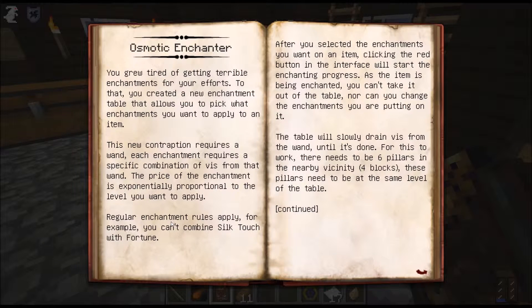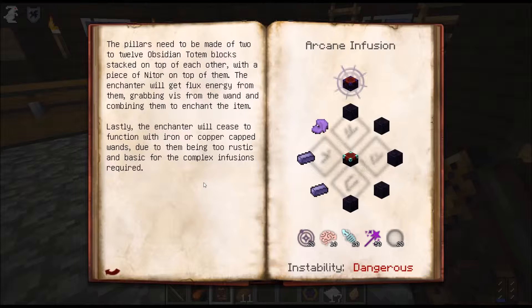For this to work, there need to be six pillars in the nearby vicinity, four blocks away, at the same level as the table. The pillars must be made of two to twelve obsidian totem blocks stacked on top of each other, with a piece of niter on top of each. The enchanter gets flux energy from them, combining vis from the wand to enchant the item. Lastly, the enchanter won't work with iron or copper capped wands - they're too rustic and basic.